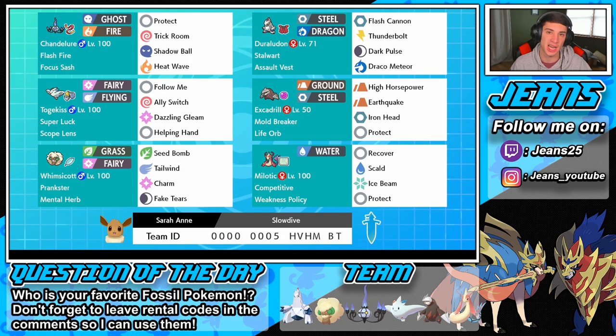There's the Excadrill, big boy right here. We're going to be Dynamaxing it most of the time with High Horsepower, EQ, Iron Head, and Protect — Mold Breaker of course, big damage with that Life Orb as well. Whimsicott in the bottom spot with Prankster and a Mental Herb, with Seed Bomb, Tailwind, Charm, and Fake Tears.